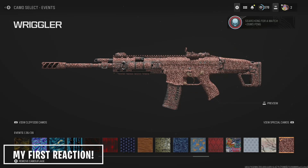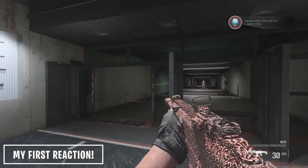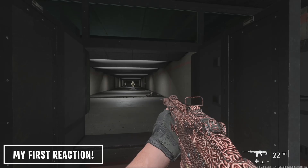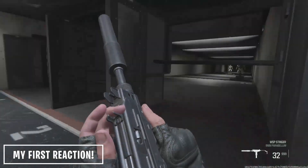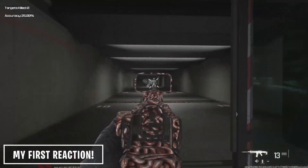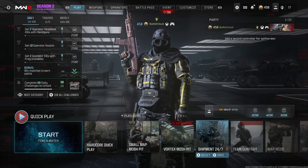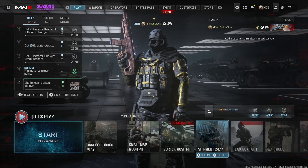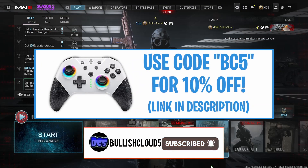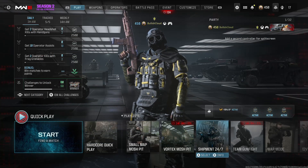The Wriggler camo looks like worms or brains — it's animated and kind of gross, like ground beef in a grocery store wrapped in saran wrap. For the guide on getting this event done as fast as possible, it's very simple: play Shipment 24/7. Hopefully today's video was helpful — drop a like, subscribe if you're new, turn on post notifications, and I'll catch you all in the next video.